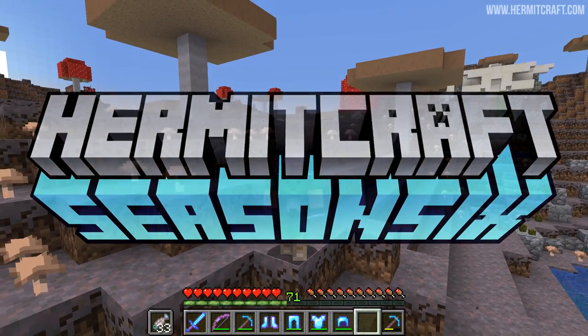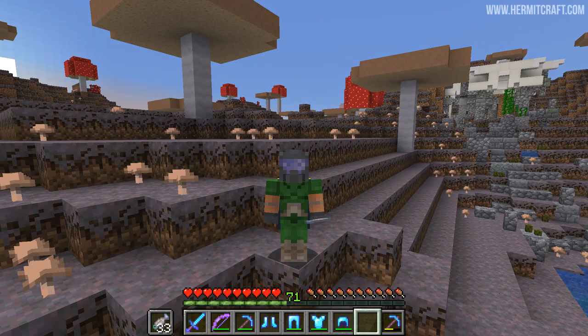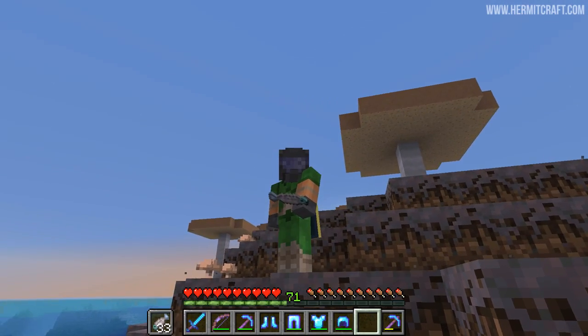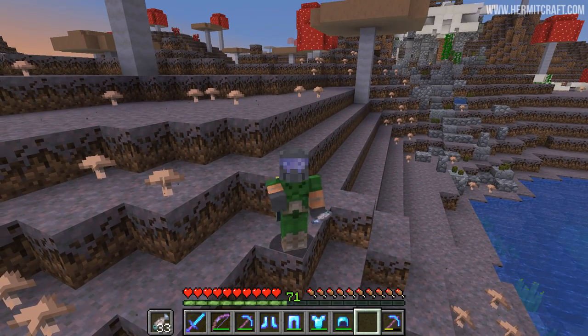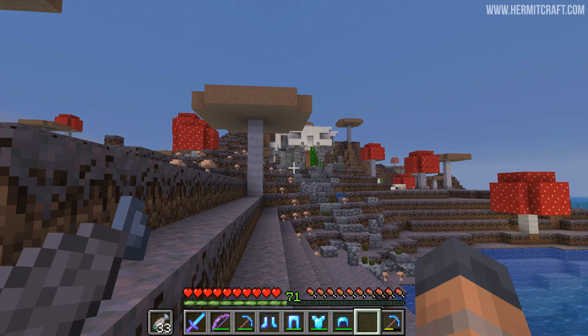Hello everyone and welcome back to another episode of Hermitcraft season 6. The night is not upon us yet, but we can hear the terrifying screams of the phantom. Where is this mysterious phantom? What sort of madman has captured them and put them in a crazy cave to kill hermits? Mr. DocM77 has done exactly that.